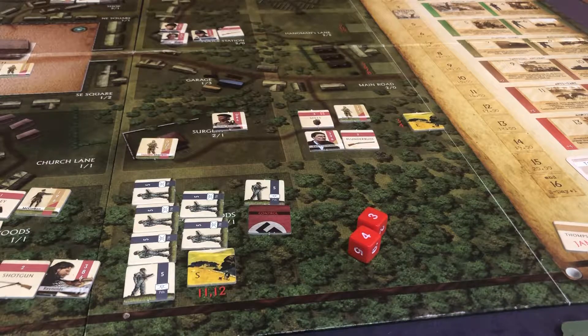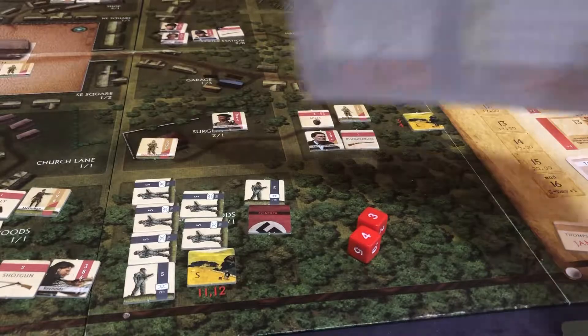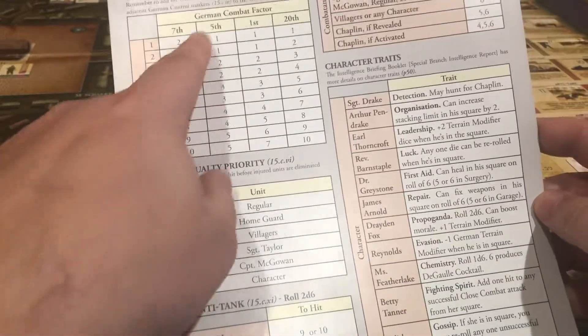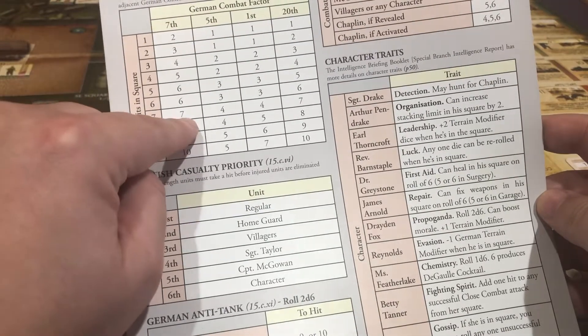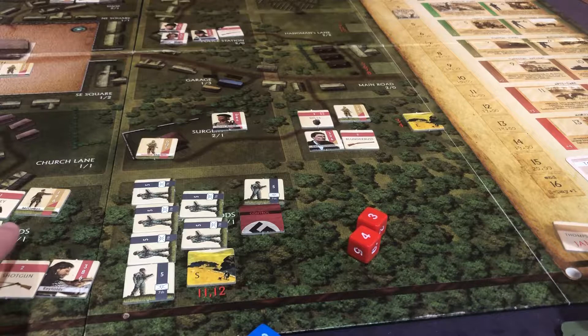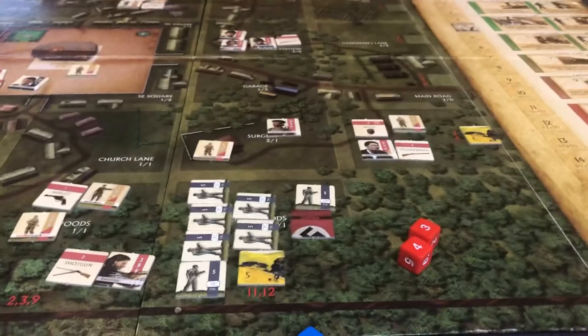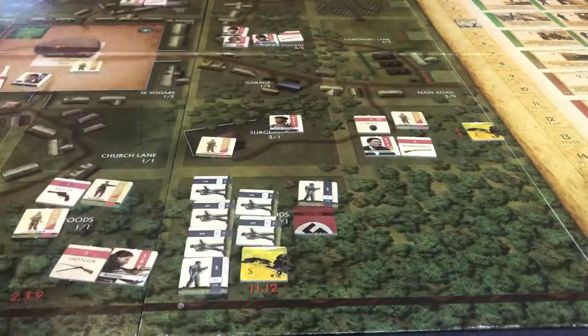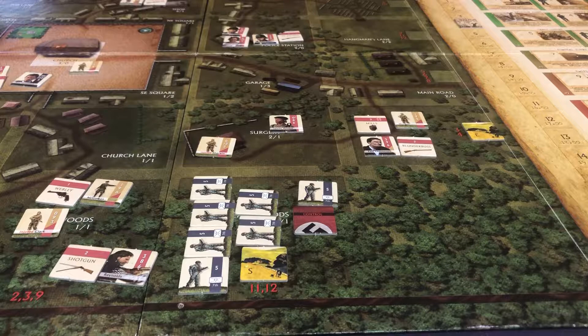We go to the German combat phase. There are seven units in the square. Looking at the 7th Flieger chart — seven units so he rolls seven dice, plus one more because this square gives eight, and he would get one more for nine, but Reynolds made it a zero. So he gets to roll eight dice and a six hits. We need to somehow roll eight dice and get zero sixes. They're attacking here because that square has the most people — three here versus two there.